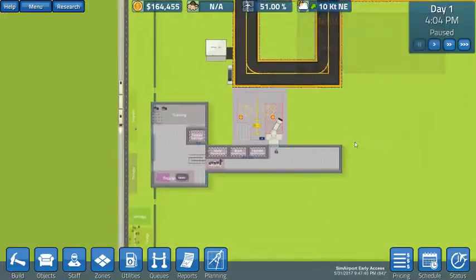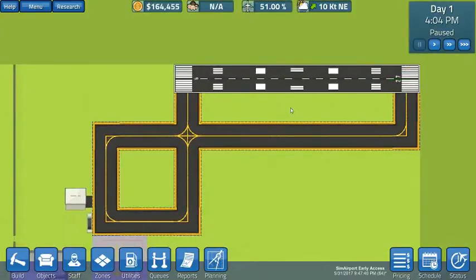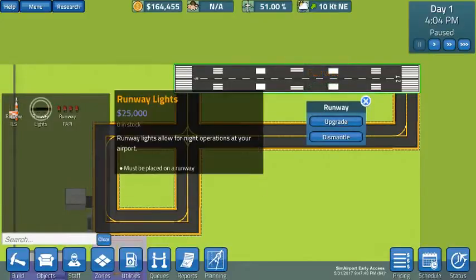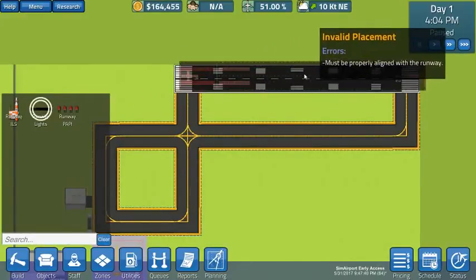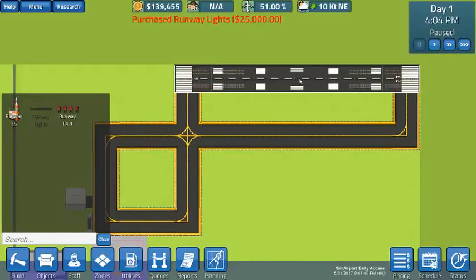We've got a solution for this problem that we're going to implement in this episode. If you are happy with where this is and want to start taking flights, there's one project to do: upgrade the runway with lights. So we're going to go to the runway, left click, and click upgrade. Grab the runway lights, center it over — see how it says properly aligned with the runway — boom. Left click, $25,000 later it will be done.